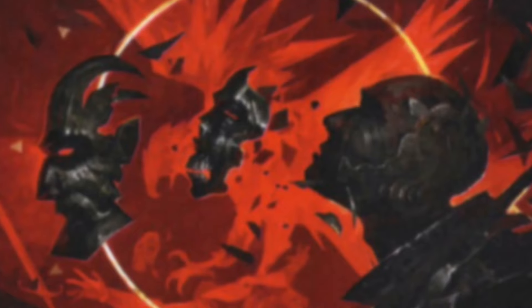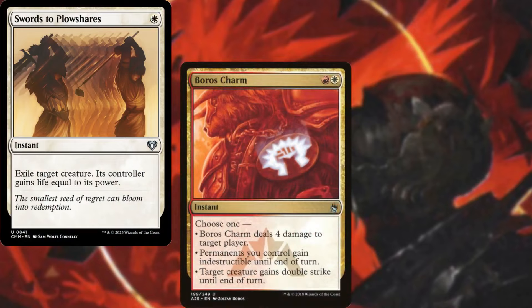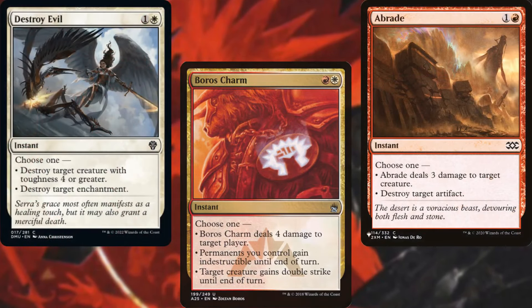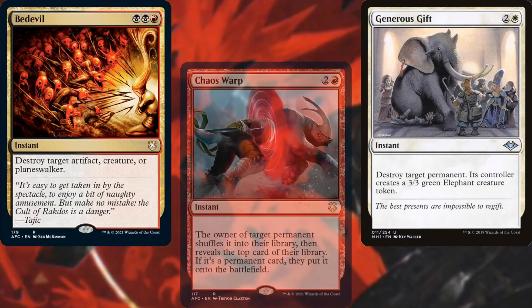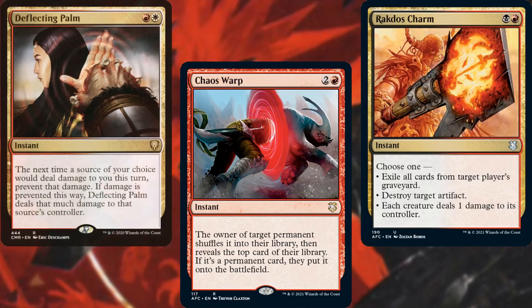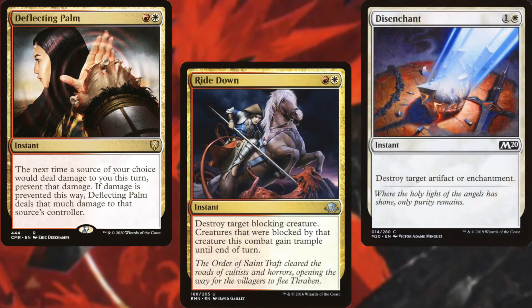Our interaction and spot removal consists of Swords to Plowshares, Boros Charm, Abrade, Destroy Evil, Fracture, Generous Gift, The Reaver, Chaos Warp, Rakdos Charm, Deflecting Palm, Ride Down, and Disenchant. Lots of ways to keep our opponents in line.